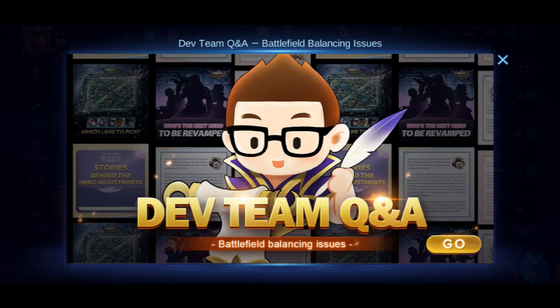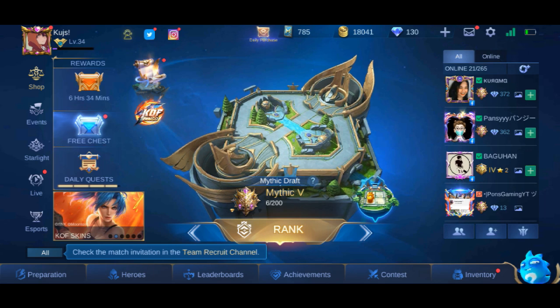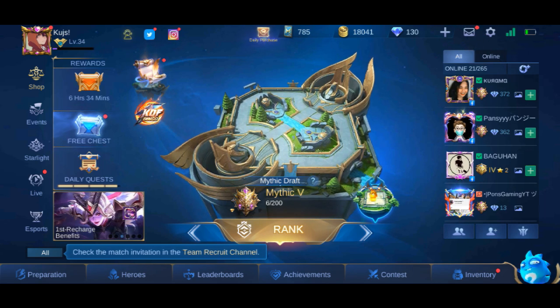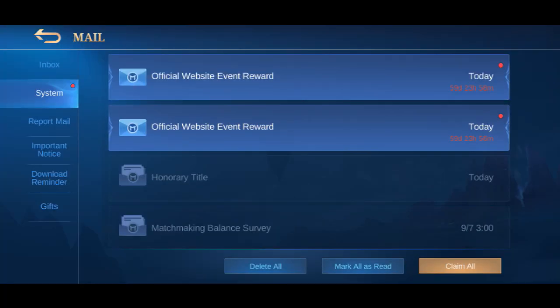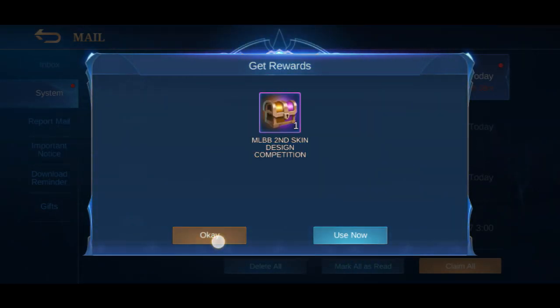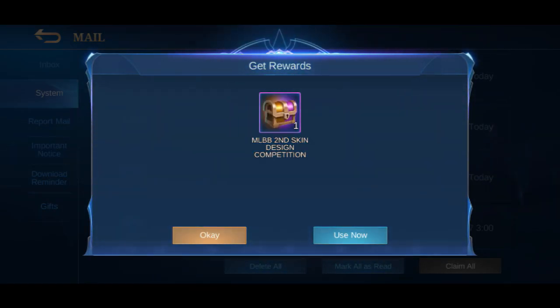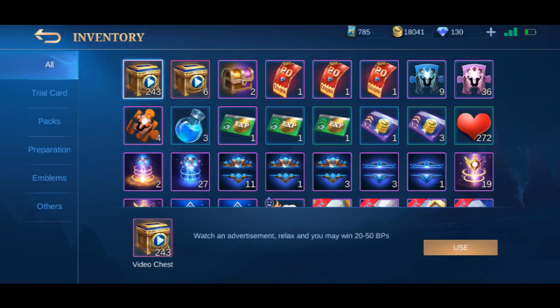Ayan na nga, tingnan natin kung na-open na yung reward. Meron na akong — meron na nag-email sa akin. Tingnan nyo, tap ko yan. Ibinigay sa akin. Ibinigay natin ito para ma-claim. Tapos isa pa, claim ulit natin. Nakakuha na ako ng event chest. Buksan natin — papakita ko din sa inyo kung ano yung laman.